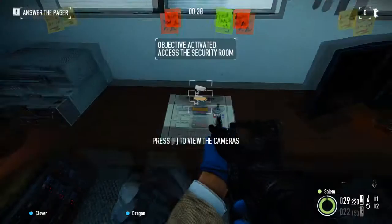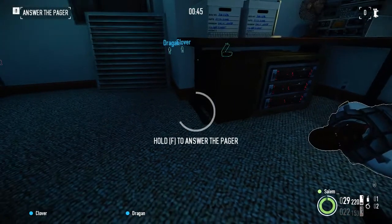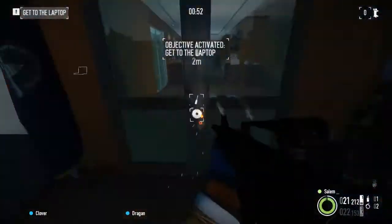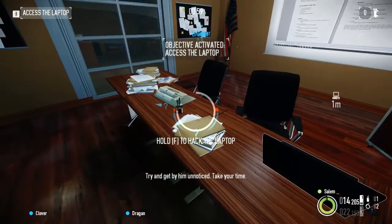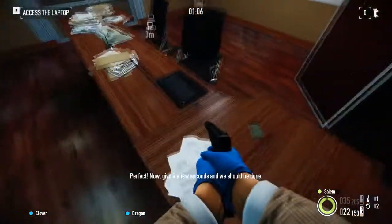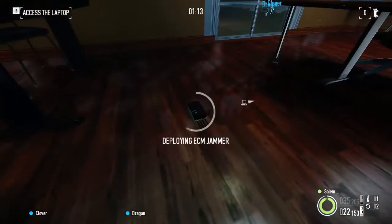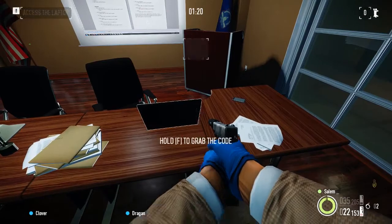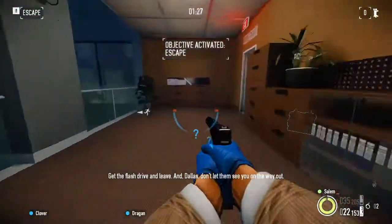Whoa, what do we have here? That should be the computer — I think it's close by. Shit, there's another guard here. Try and get by him unnoticed. Take your time. By Odin's beard, the codes seem to have worked. Perfect, give it a few seconds and we should be done. It worked, Bane. All of CrimeNet's records have been deleted. Get the flash drive and leave. Dallas, don't let them see you on the way out.